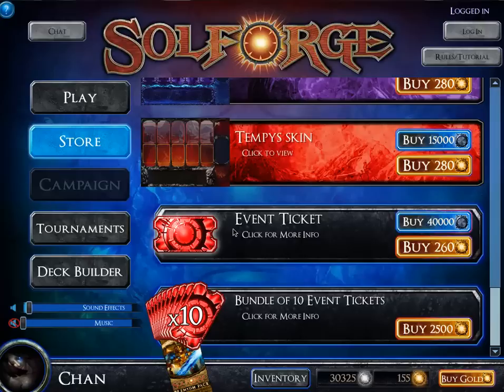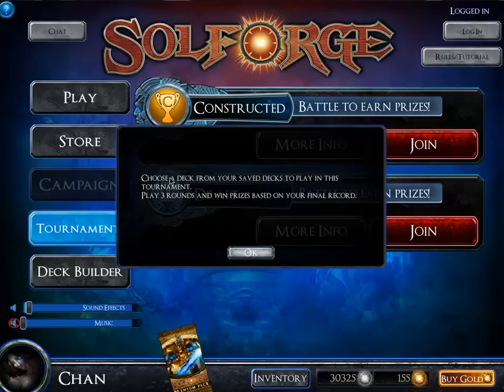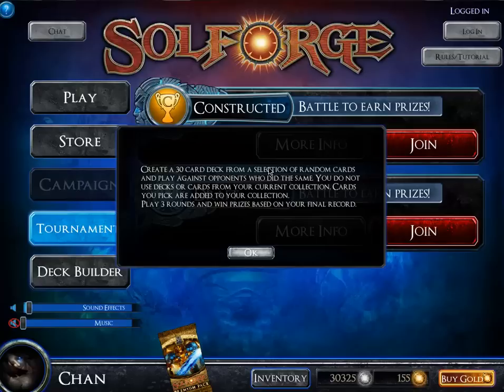You use these tickets to play in tournaments, which they just added today — which is why I wanted to cover it. You have Constructed, where you choose a deck from your saved decks and play three rounds, winning prizes based on your final record. That costs three event tickets, which is fairly cheap. Draft is similar to drafting in Magic or Vanguard, except you don't draft with other people — you draft against a pool of cards, then play against other people. So there's no hate-drafting.